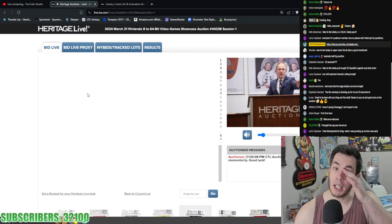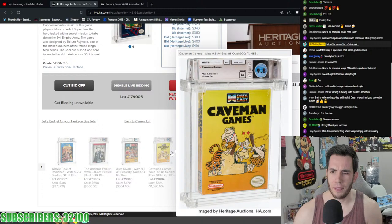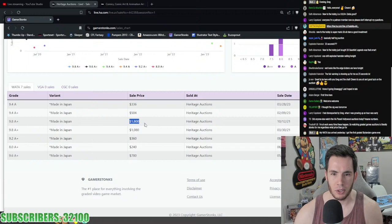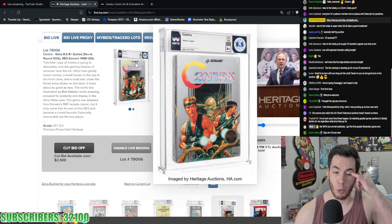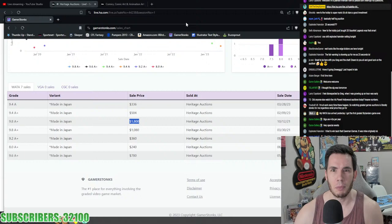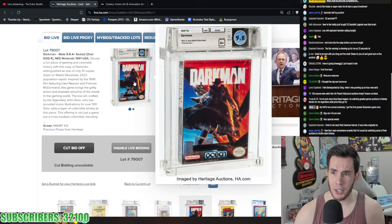Fair warning: there's no signature auction coming up until May. This is a showcase auction tonight — 8 to 64 bit — and showcase auctions always take place on Thursdays. Caveman Games going for $1,000. Commando was a 9.0 A for $492, going into Contra 8.5 B+, the first big one of the auction — just shy of $3,500, $3,000 on the nose for the 8.5 B+ on Contra.